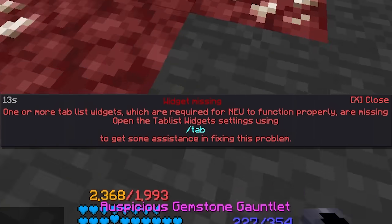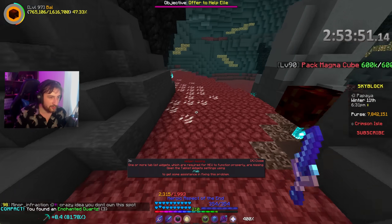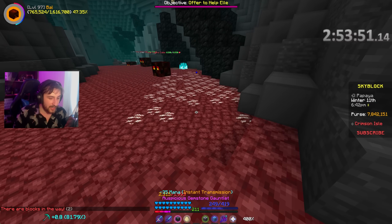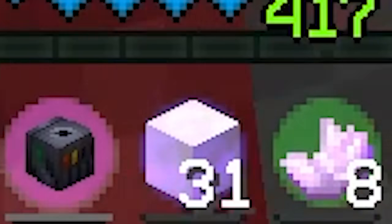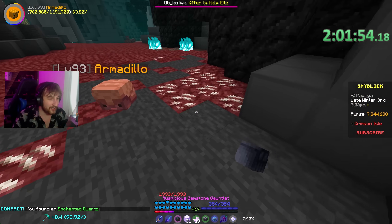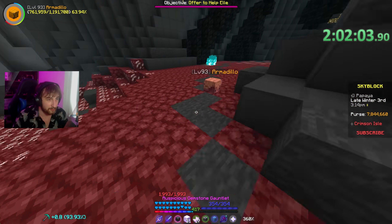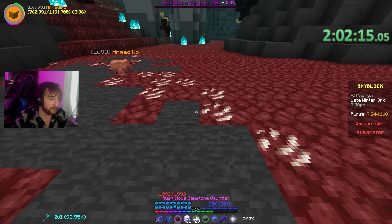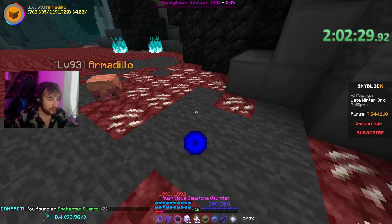For the Quartz, we go to the Crimson Isle - the Magma Fields. I think there's a spot down here. I think this is the spot for mining Quartz - people just go around in a circle like this. I remember seeing Toadstar do this, so I think this is the meta. Hello, and I'll see you when I'm done. Hello again, everyone. We're at 31 out of 32 Enchanted Quartz Blocks. I found I can just go in a circle. There's been a lot of other Iron Men here doing the same thing. We should be getting the last block right now - and there it is.